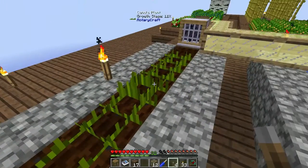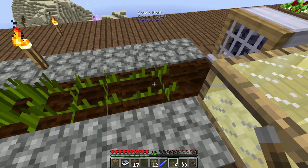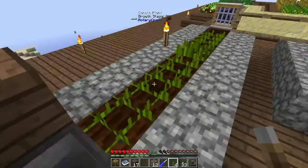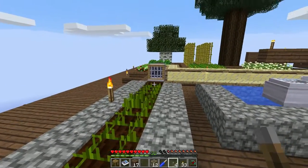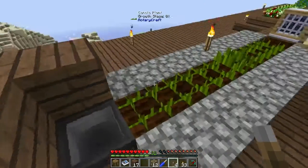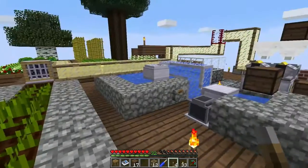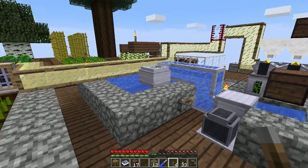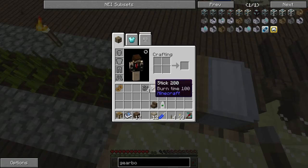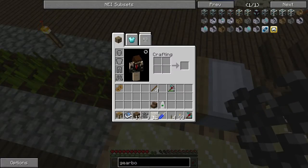You'll notice the plant doesn't disappear — it merely goes back to its first growth stage, which is 0%, and when it grows to full stage again it gets broken again. The seeds do get picked up by the hopper. From here I'll probably run a pipe from this chest all the way over to the grinder and have automatic canola seed processing into lubricant.